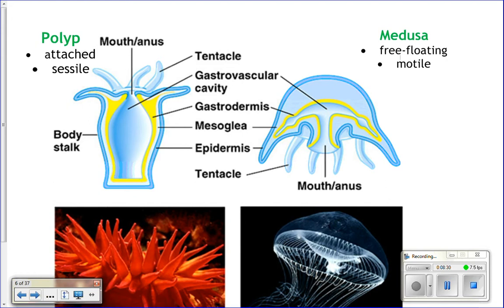The polyp is the attached form — it's sessile and doesn't move. It has a basal disc at the bottom that attaches to a surface, the mouth faces upward, and tentacles surround the mouth. The medusa phase is not attached; it's mobile. It's a plankton stage because it can't swim against the current, and the mouth faces downward with tentacles surrounding it.